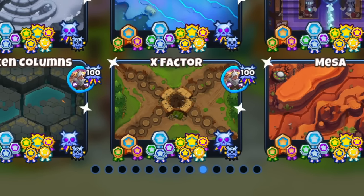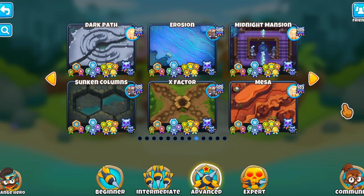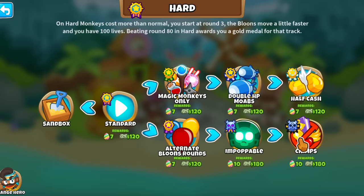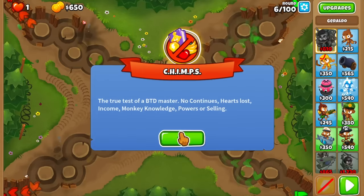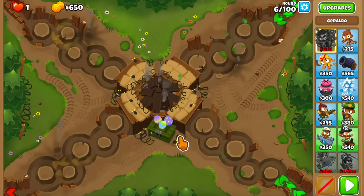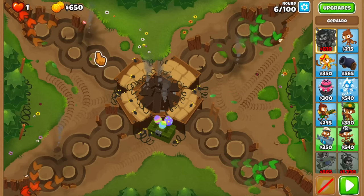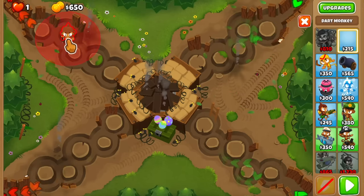Alright, so today we're playing X-Factor on CHIMPS mode. This is one of the more difficult maps in BTD6, and as you guys can see, I have this thing blackboarded, but I wanted to replay it again and see if my strategy still works, maybe switch something up, because I don't exactly remember how I did it. I know that I used the middle path snipers and I had Geraldo as a hero — I just don't remember what the game-winning tower afterwards was.